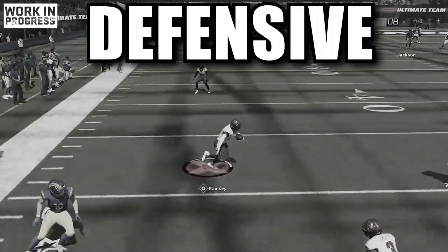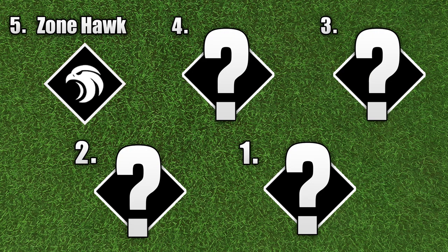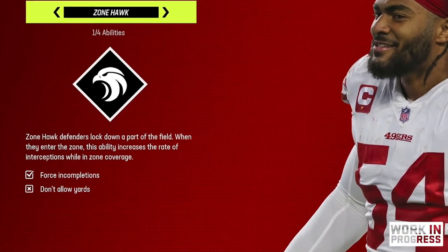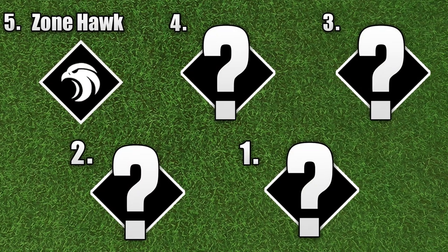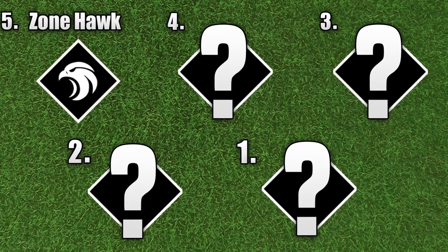Ranking and activating the best defensive X-factors in all of Madden 23. First off, at number five we have Zone Hawk. What Zone Hawk does is it increases the rate of interceptions when in zone coverage. What kept it from being higher was that it's only for zone coverage, not for man coverage. What got it into the top five was how easy it is to activate, and it deals with turnovers, which is a big part of the game.